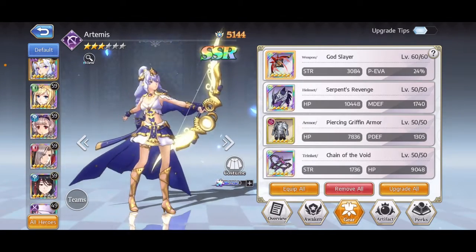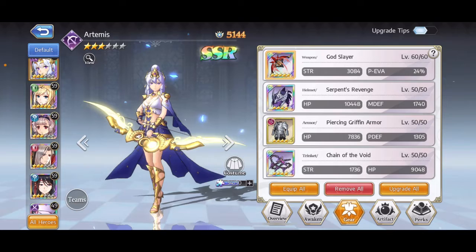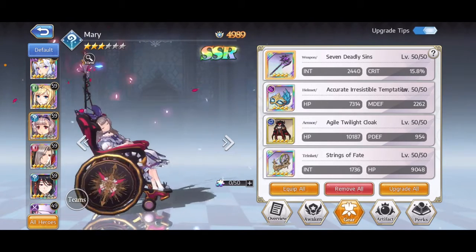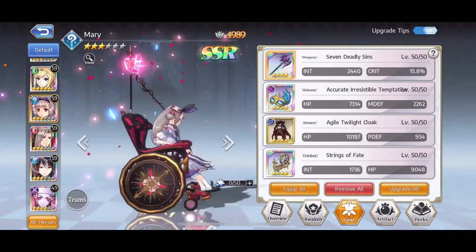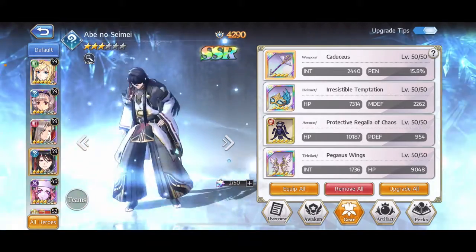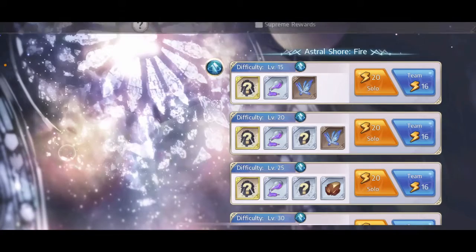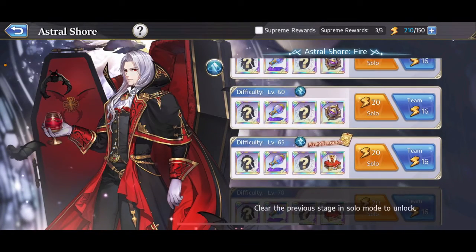Now in terms of my magic users — because you also need a magic damage party for Grand Archives 2 — I've got Mary, who's in all level 50, and Abe, also all level 50. And that's actually a problem, because in Astral Shore I can clear level 65 when it's the fire day. But today is the water day, and I can't beat it because Mary and Abe are still only in level 50 gear. So I kind of need to step up their equipment.